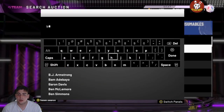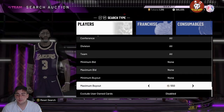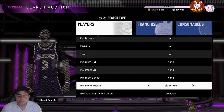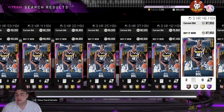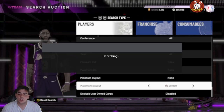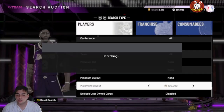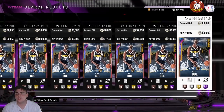Another solid investment: Bobo was on boards and is up about 20,000 MT. He was a buyout yesterday around 90k — I think he might slide back up. I would try to snipe a Bobo with a diamond contract and shoes because you make a lot of MT off that. Search for the ones with shoes — you can throw them up at 100,000 bid, and a fully evolved one could go for like 150k.